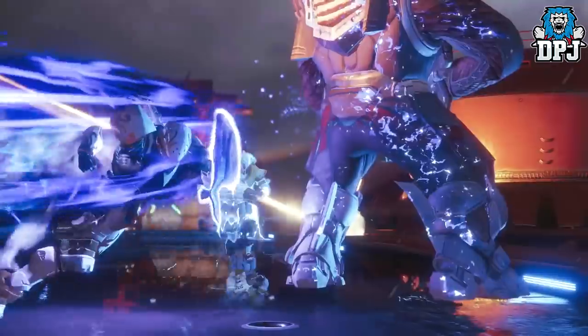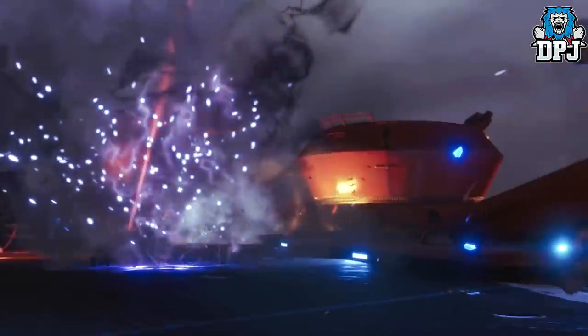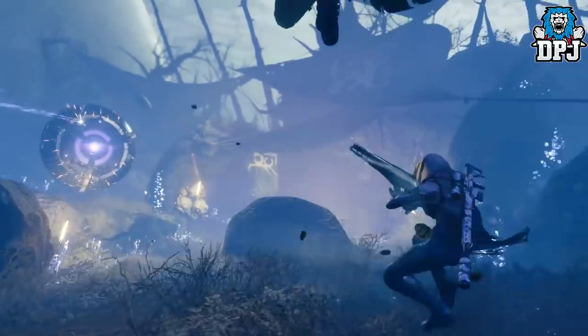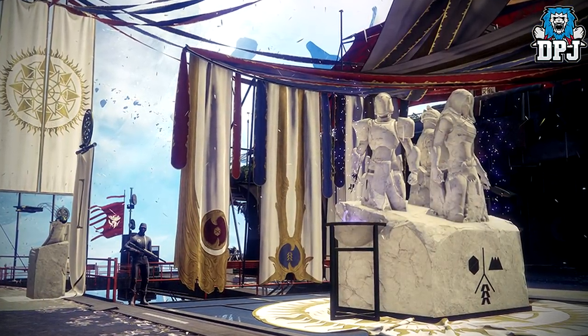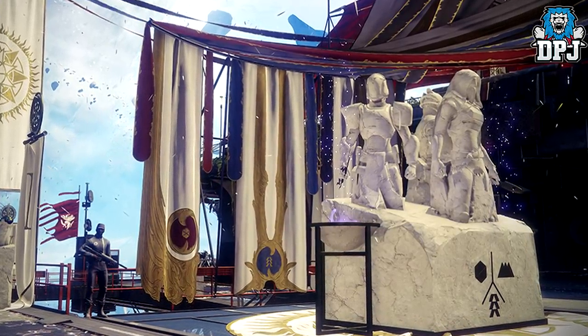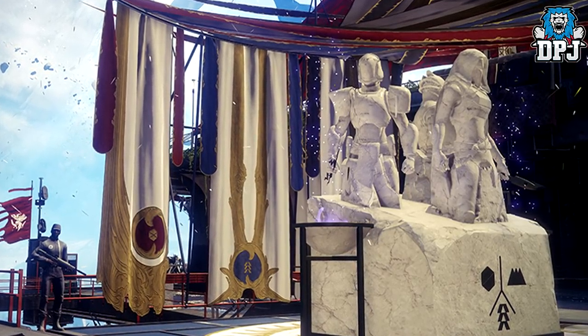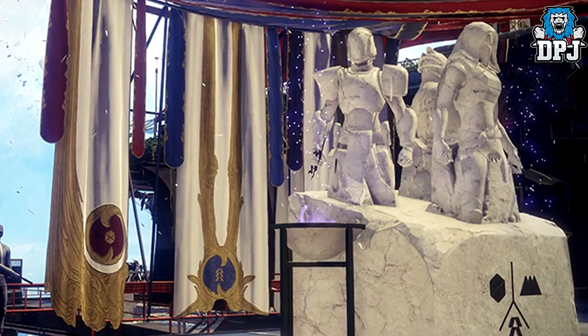Moving on to the Solstice of Heroes - Ikora is the rep behind the event. Upon speaking with her, you are sent to an actual vendor which is a statue called the Statue of Heroes, placed within the Tower. This will reward you with a set of Solstice gear, but the gear will be common Scorch gear that you'll have to upgrade. It will only be power level 240 when you first acquire it.